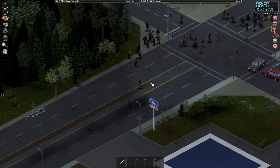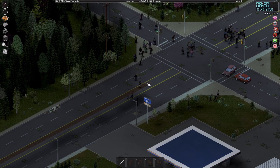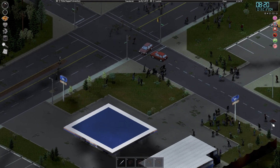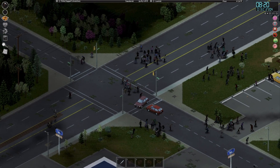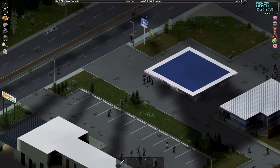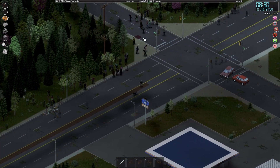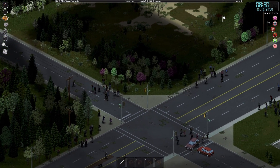I'll just bring you back when we're at the warehouse. My God, look at the numbers of zombies around here - what is going on with this crossroads? Look at them all - there's a big group on the edge. Look at that. So many. Oh, there's a taxi as well, pretty nice - might add that to the collection one day. It's going all janky because there's that many.